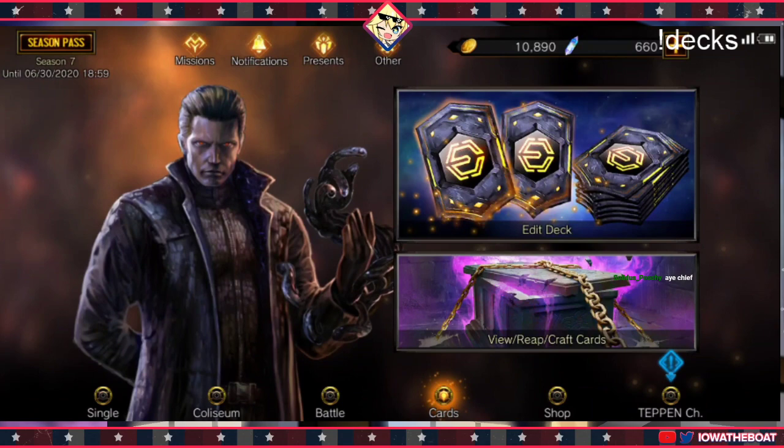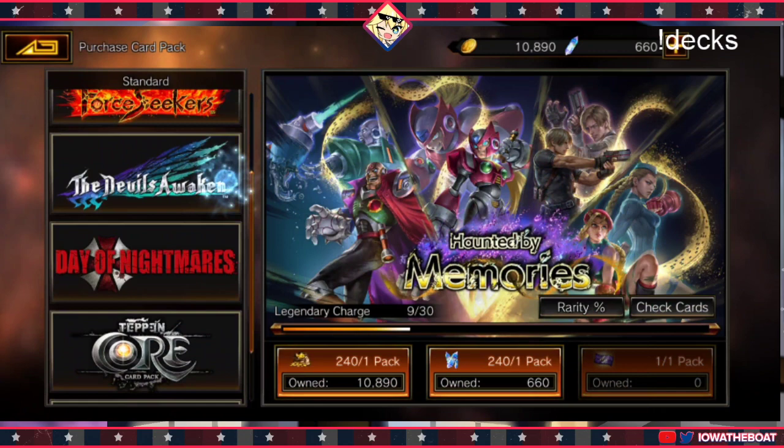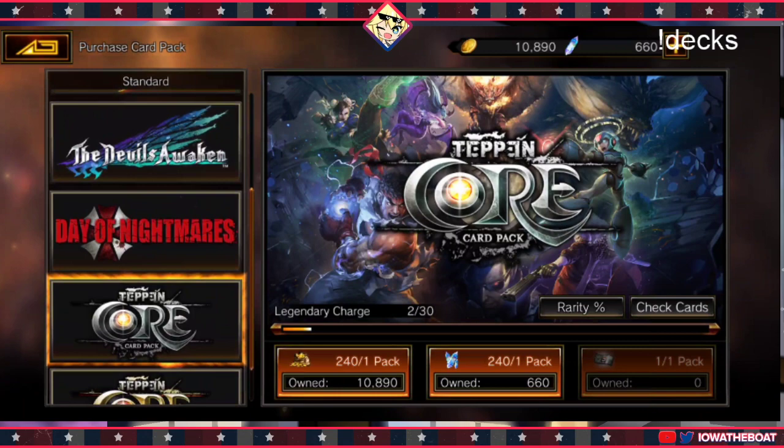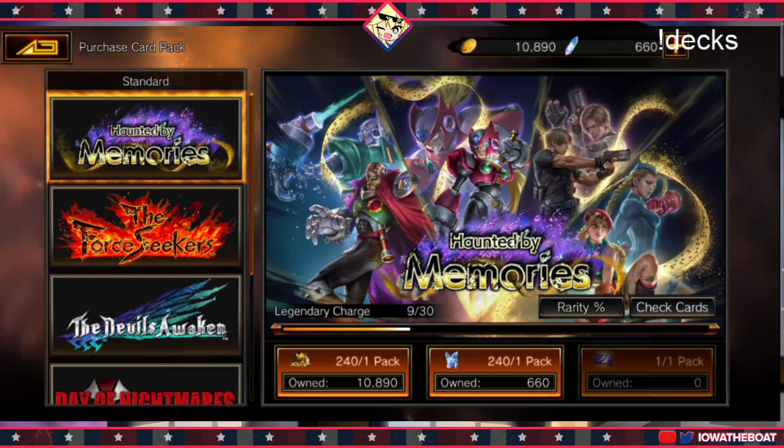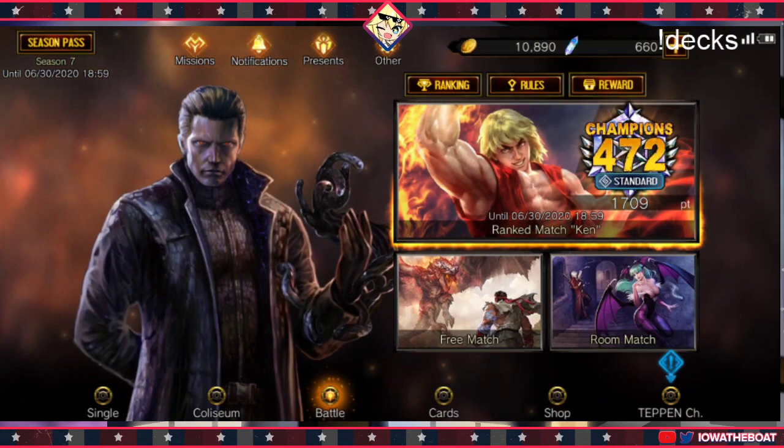Also, if you're a new player — when new players join the game at first, they actually don't get any of the packs in between the sets. You get a bunch of core and also basic cards for free. But you don't get Devil's Day of Nightmares packs, Devil's Awakened packs, or Force Seeker packs. But right now if you join Teppan, you do get 10 packs of this, or 7 of them — a portion of packs from the latest set when you start on a new account. Players that play Teppan do get more stuff as time goes on than a new player would.